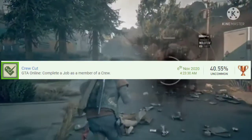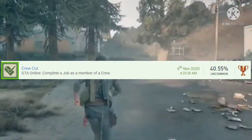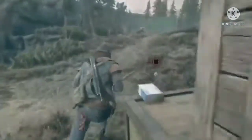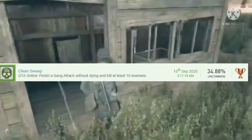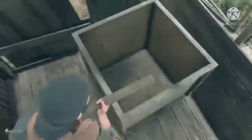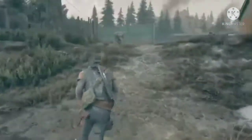Number 30 is Crew Cut. To easily finish this, make a crew for your friend to join, or join a friend's crew, then play a contact mission. Number 29 is Clean Sweep: stay behind cover, purchase snacks and body armor, and use a pump shotgun or a one-shot weapon like a revolver. Kill them all and it shouldn't be too bad.